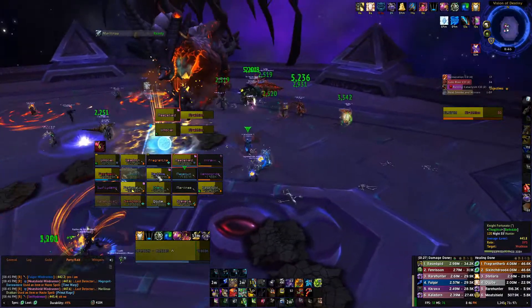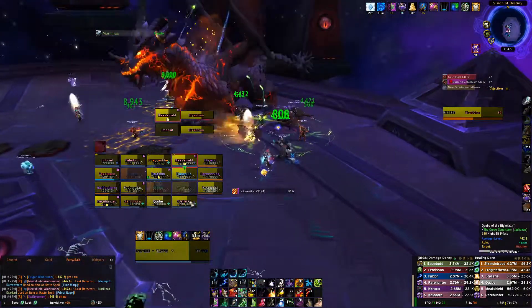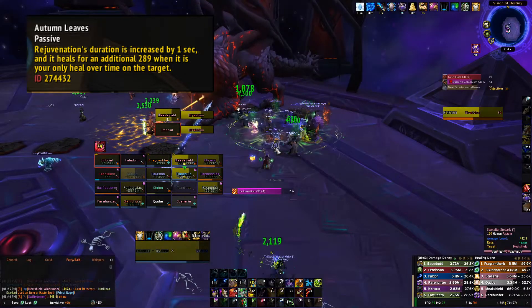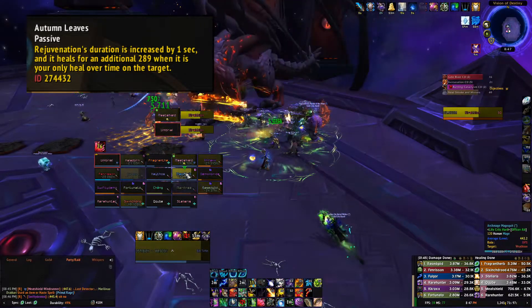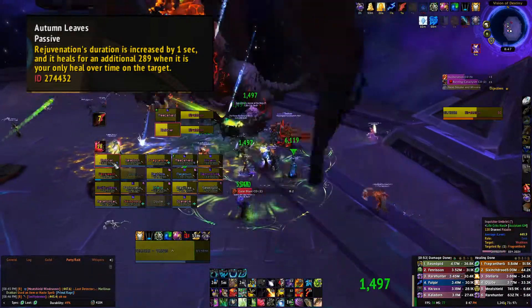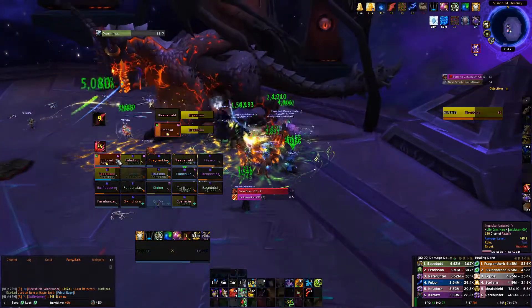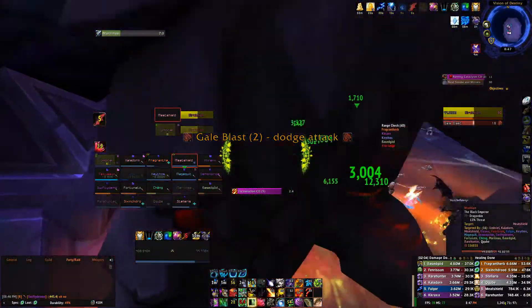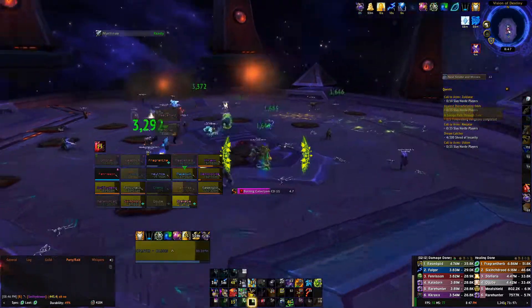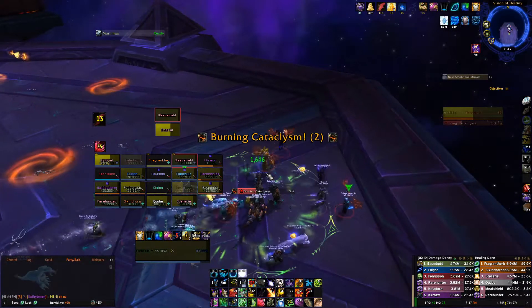For your first big Azerite raiding trait, you're going to want to get Autumn Leaves. Autumn Leaves is a very strong trait to be running as a Resto Druid — I'd say it's one of your most important traits. It coincides with your most used ability, Rejuvenation, making it sit on your target longer and heal more. It's an amazing trait that works great with the rotation and talent setup I explained in the last video, which I'll link in the description below.